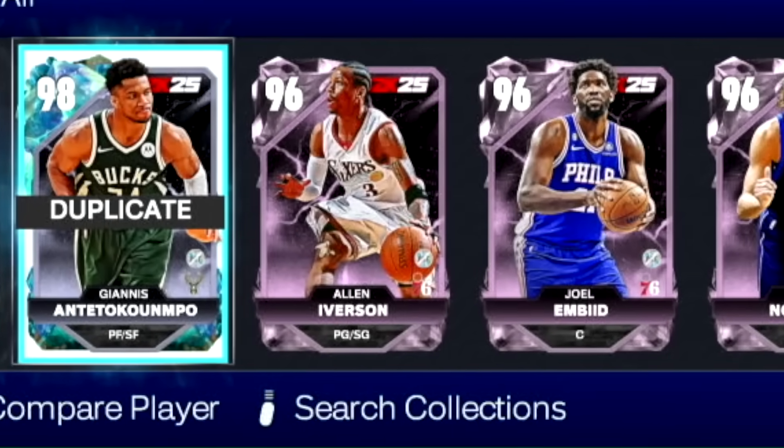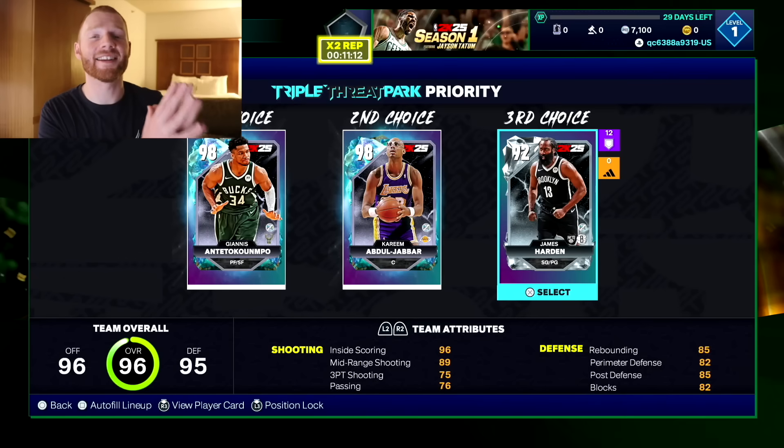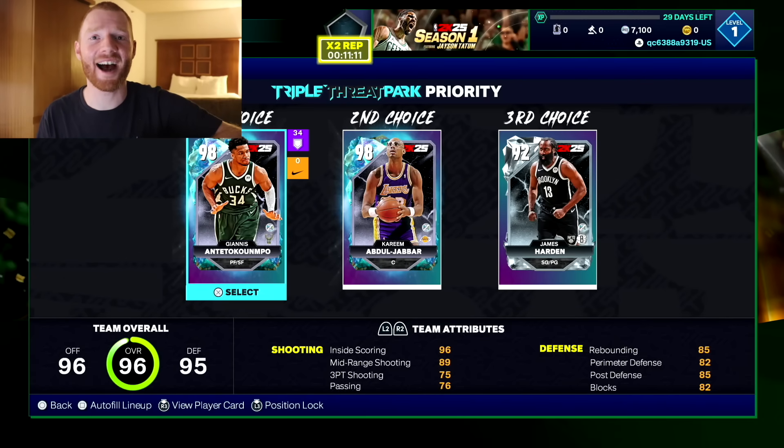You can see these are all the players we ended up pulling — a bunch of Galaxy Opals, a bunch of Pink Diamonds, and a bunch of Diamonds. To be honest, out of all the cards on the Community Day build, I didn't really get the luckiest — we pulled so many dupes, but I guess that's somewhat expected. My Triple Threat team ended up being Giannis, Kareem, and James Harden, and this team was low-key fire. I actually ended up playing extremely well with this squad in some real gameplay, so if you want to see that, be sure to smash the like button. Let me know what you think of the pack animation — is it better than 2K24? This is my first of many videos from 2K25 Community Day, still in New York. Be sure to smash that like button, subscribe, and follow me on TikTok, Twitter, and Instagram.